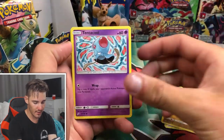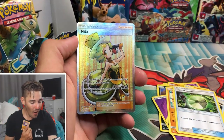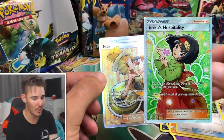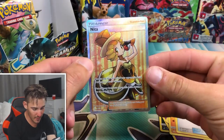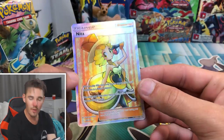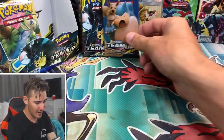So we have a Bronzong, a Dratini, Tentacool, a Pinsir, a Alolan Grimer, an Energy, an Electrocharger, Hitmonchan, a Grass Memory, Mankey, and a Nihilego. Oh yes! I got way too excited there — I thought it was... whatever it's called starting with a W. But we got a Nihilego, full art! Oh my god, in the first pack! Wow, that is actually awesome.